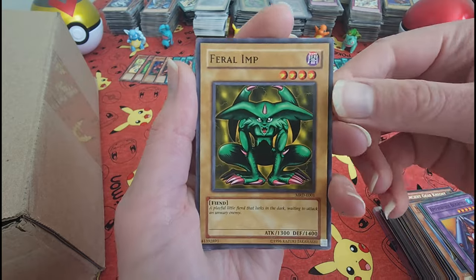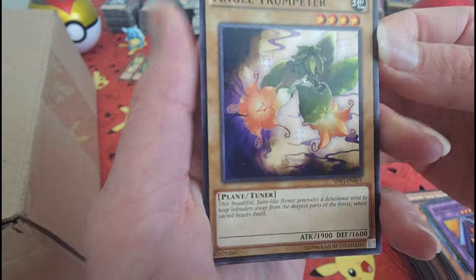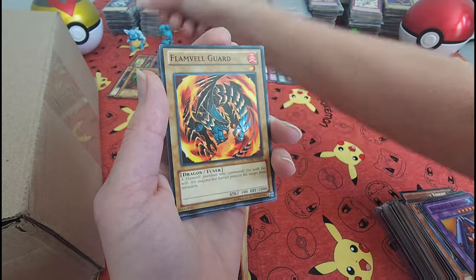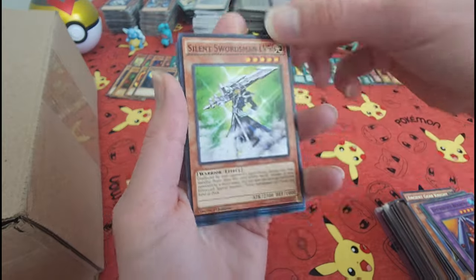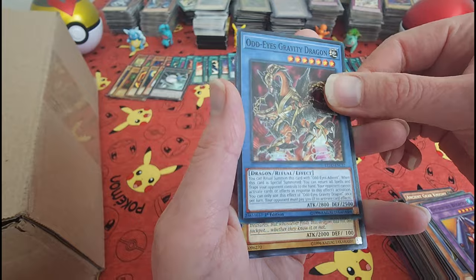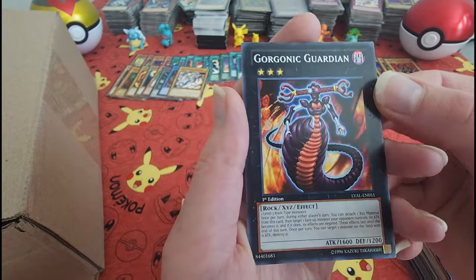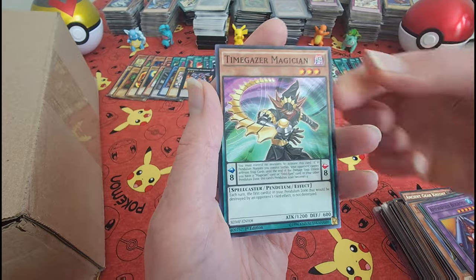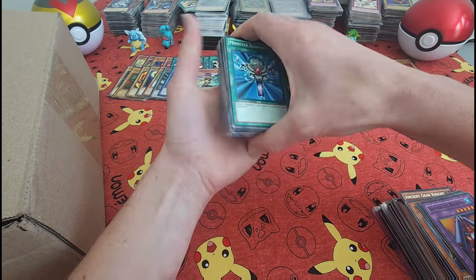Chanting Mermaid. Angel Trumpeter. Odd Eyes Gravity Dragon. Gorgonic Guardian — little snakes, is this supposed to be some sort of a Medusa-like creature? Alright, let's grab this second section of this pile.